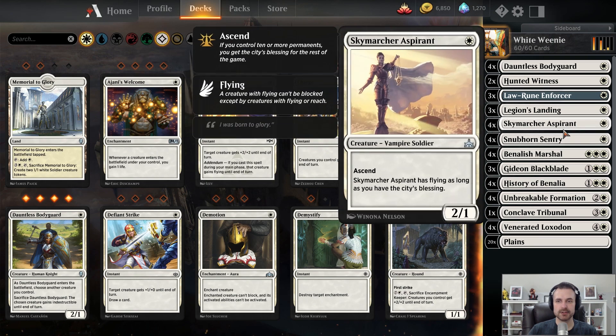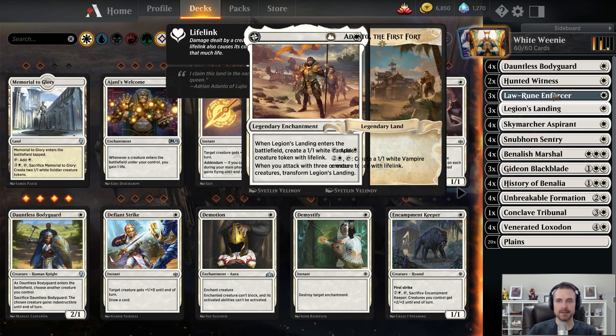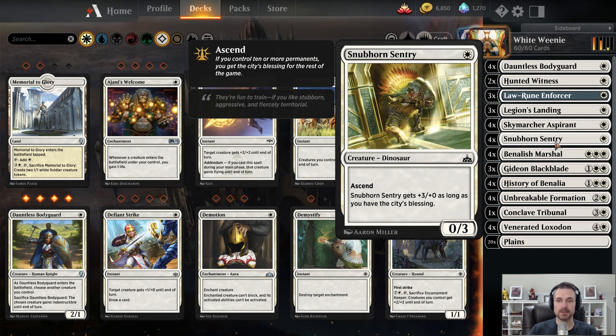The rest are your traditional 1-drops. We've got both of the Ascend 1-drops in here, Hunted Witness for a little bit of resiliency, and Dauntless Bodyguard because it's also a Knight — so it works very well with History of Benalia.